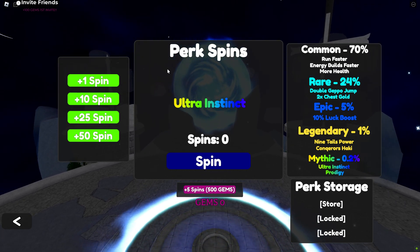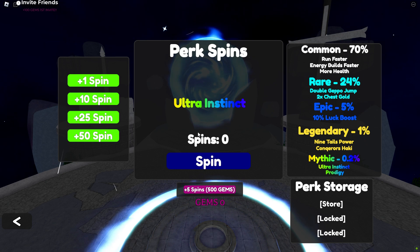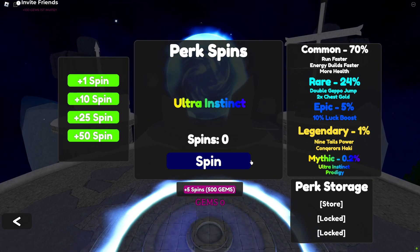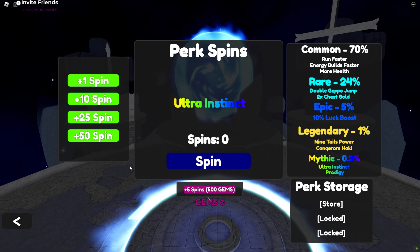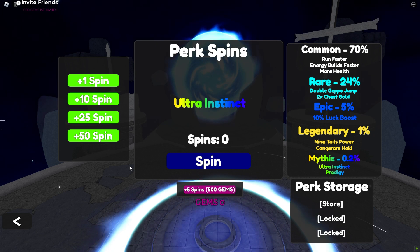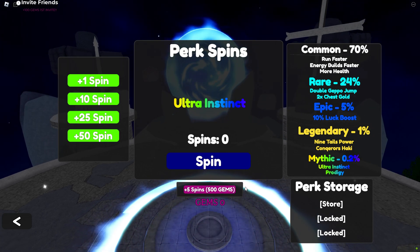The most coveted perks include Ultra Instinct and Prodigy, both mythic rarity, offering significant damage boosts and experience gains respectively. Legendary perks like Conqueror's, Hockey, and Nine Tails Power provide unique abilities such as stunning enemies or activating powerful buffs.